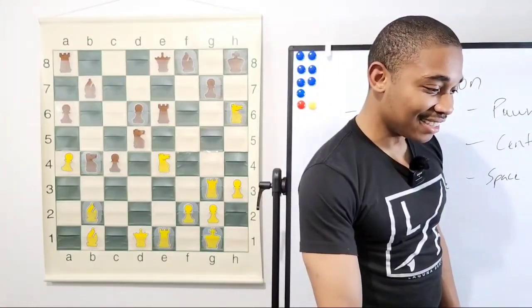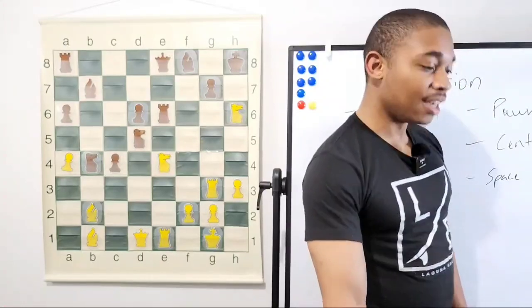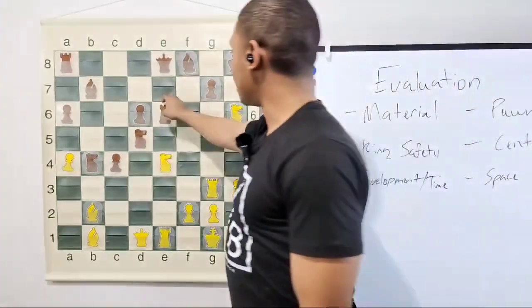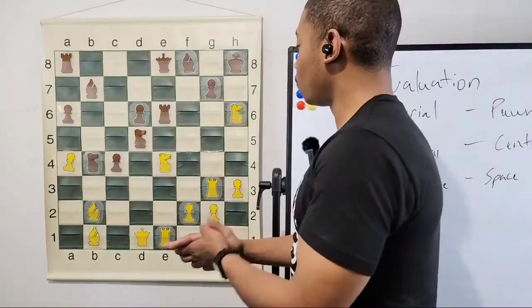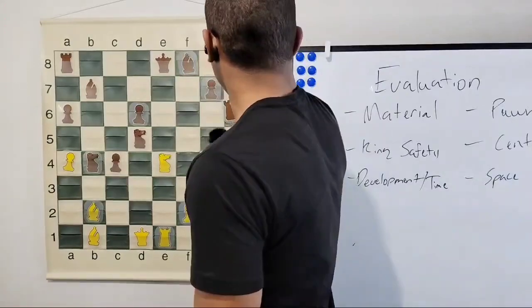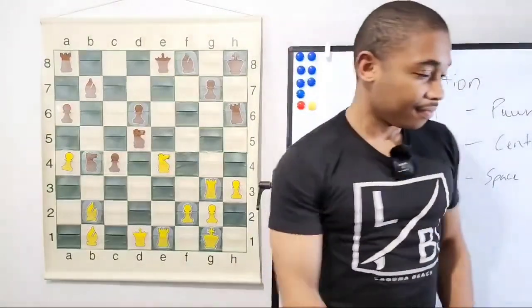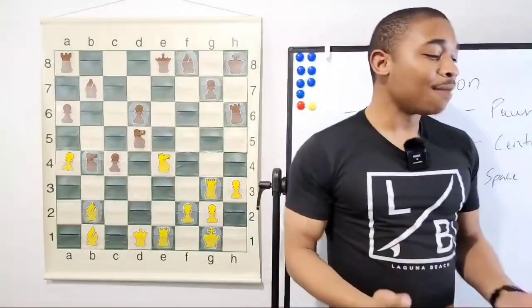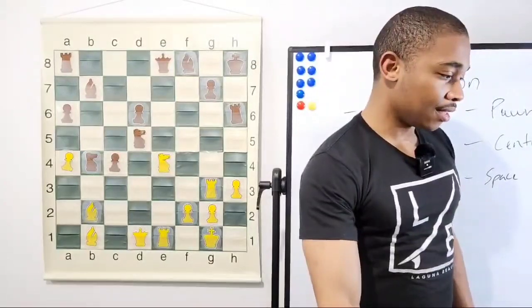Why can't the rook take the knight? The pawn is pinned, so the pawn can't take. The move that Karpov played in this position was c3, but what happens after rook takes on h6? Now I'm putting you on the spot — this is pretty ugly that Kasparov is sitting in.